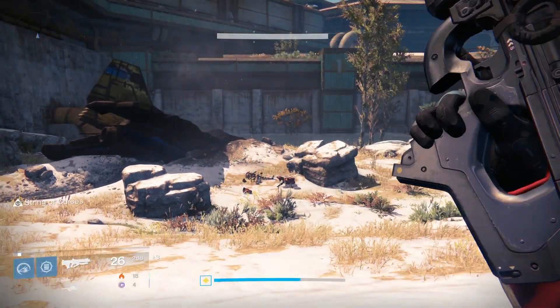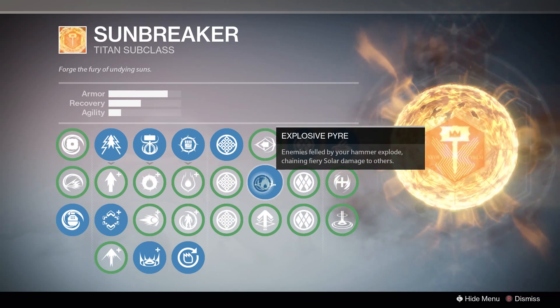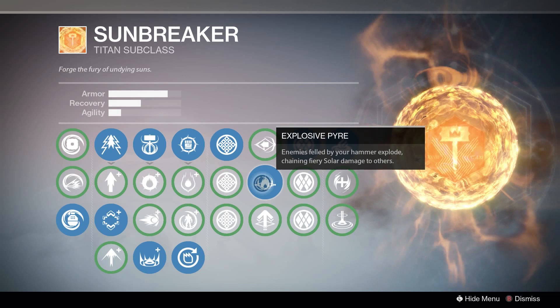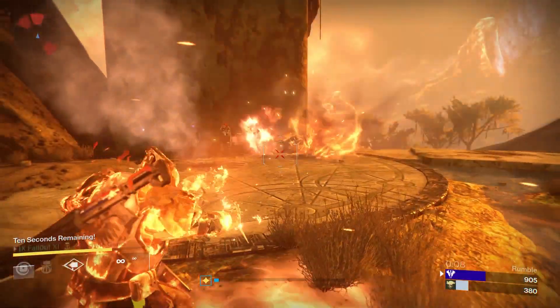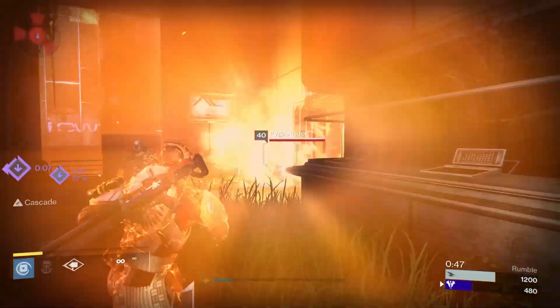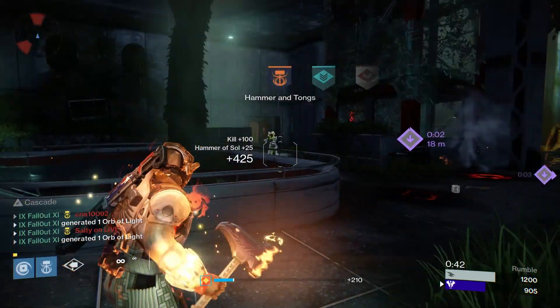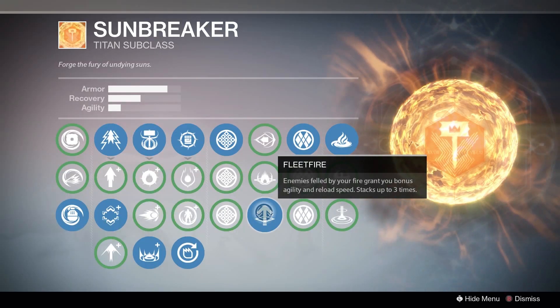Next up is Explosive Pyre, which makes it so that enemies killed by your Hammer of Sol explode. This perk is great — the explosion damage is enough to kill anyone nearby and has the potential to set off crazy chain reactions. There's no real downside to using this perk.